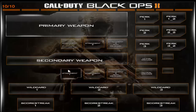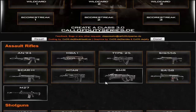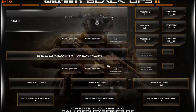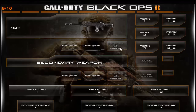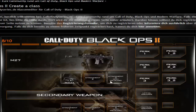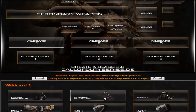Click on primary weapon and let's choose an M27. There are lots of weapons here to choose but I'm going to go with the M27. You can have three attachments, and to get the third attachment you have to go to Wildcard and select Primary Gunfighter. I'm just going to put one attachment — the reflex sight. For the secondary weapon you can also have three attachments, but the third one requires Wildcard Secondary Gunfighter.